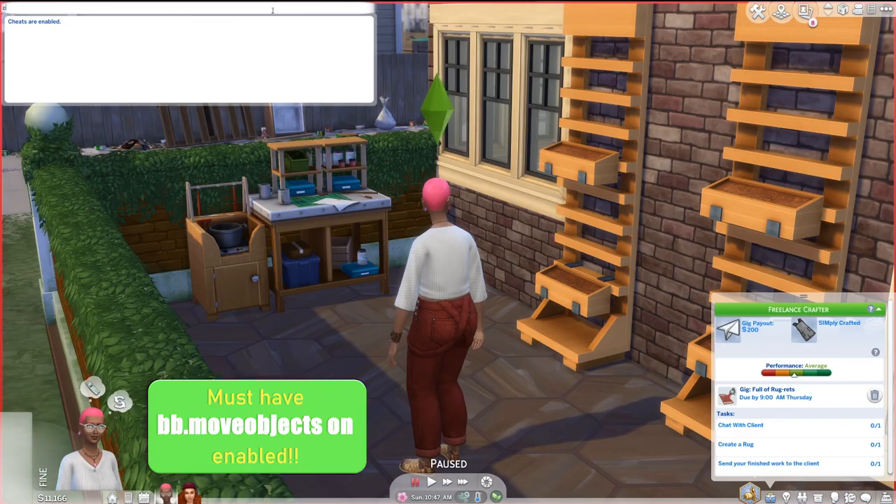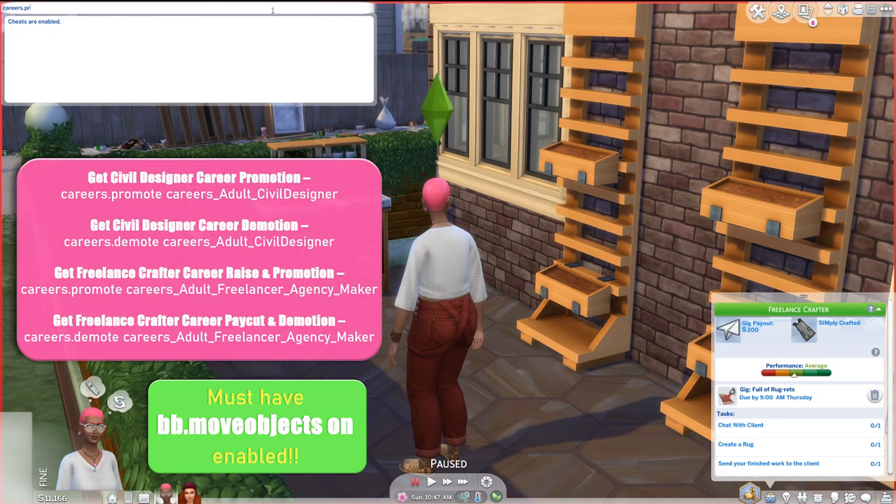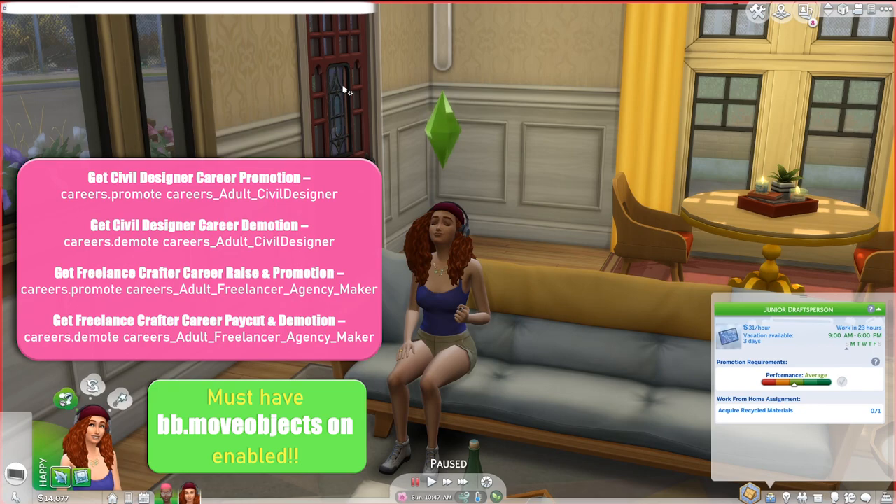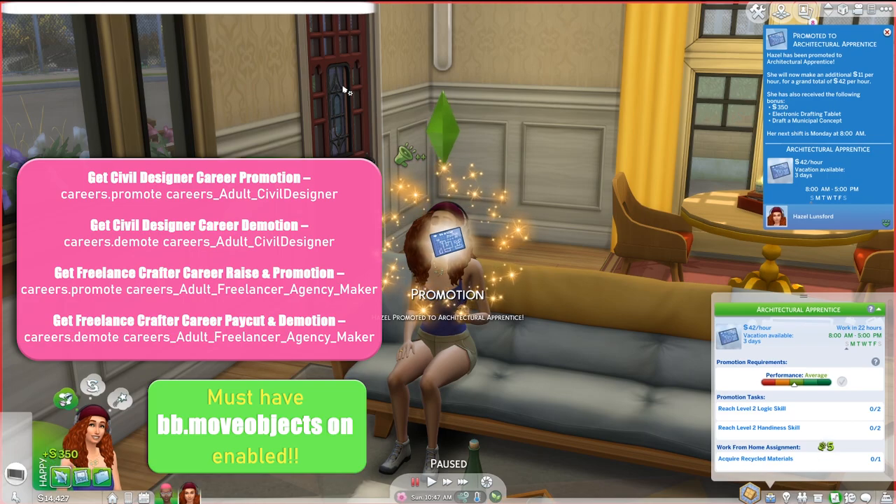Want to get ahead in your career but ain't nobody got time to grind out promotions? Here are the cheats for that. To advance freelance crafter, type in careers.promote careers_AdultFreelancer_AgencyMaker. For the civil designer career: careers.promote careers_AdultCivilDesigner. You can also demote your sim by replacing promote with demote.